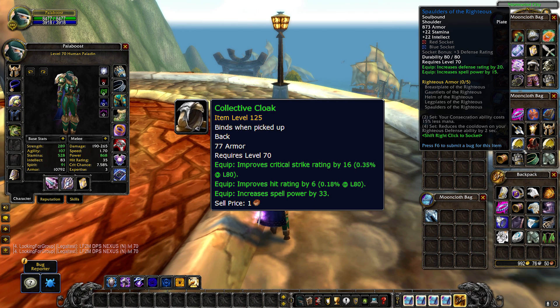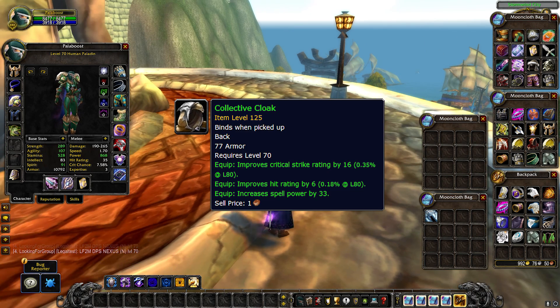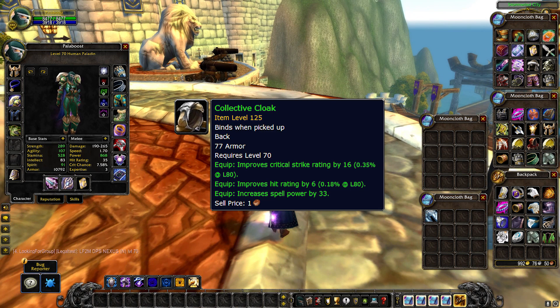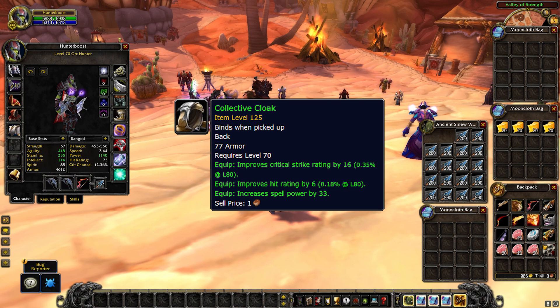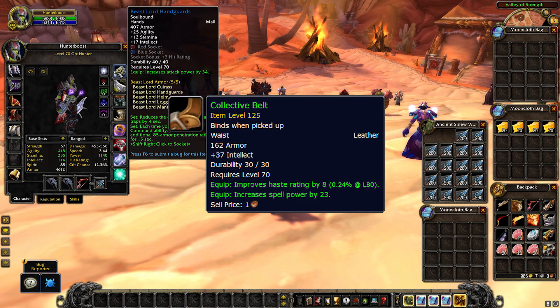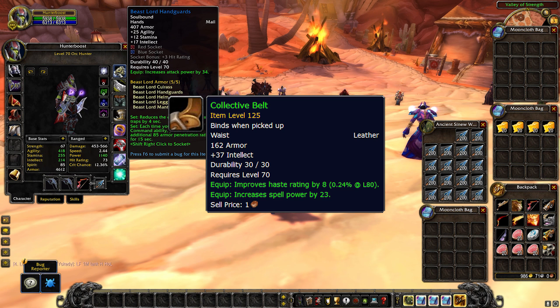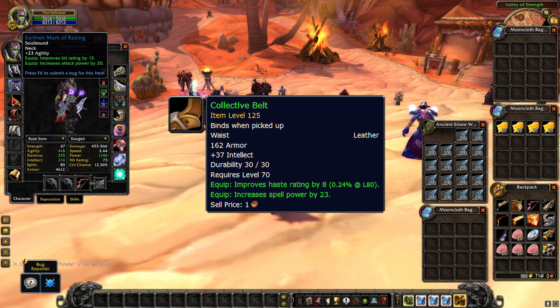These are actually not that bad green items. For TBC Classic, the communal gear only had main stats - so for example, if you were using leather as a caster, it would only give you Intellect, Spirit, and Stamina. This time around it gives you Intellect and Spirit, sometimes even Stamina, but it also gives you stats such as Haste and, most importantly, Spell Power. So even though these are green items, they do give you useful stats and are pretty decent items. I would personally prefer the blue items, but these are definitely better than the communal sets.